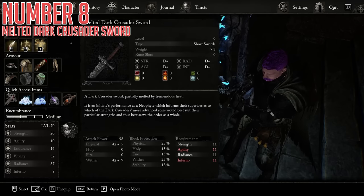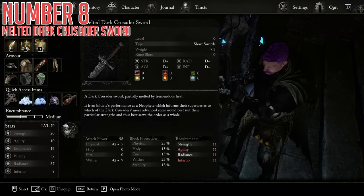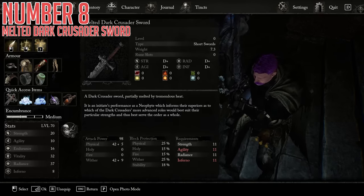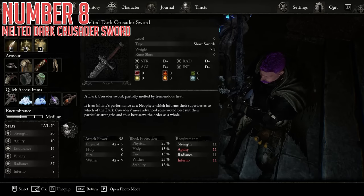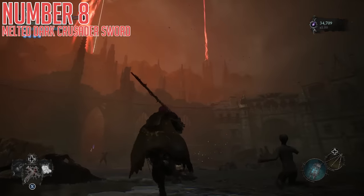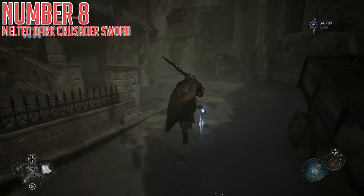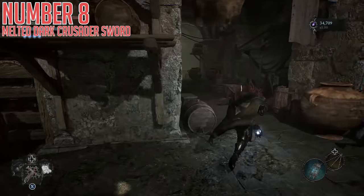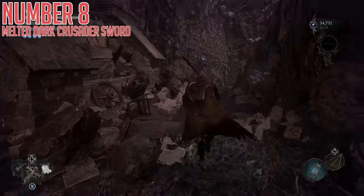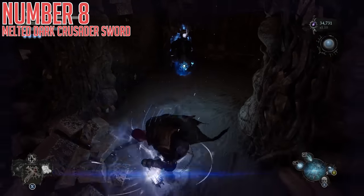Eighth, we have the Melted Dark Crusader Sword. This is a bit of a crazier weapon in that it has D-plus scaling with every main damage scaling stat in the game — Strength, Agility, Radiance, Inferno, all four of them — and its actual damage is split between physical and wither. The mixed scaling means it technically has an extremely high damage cap, but it will take a lot of effort to actually get it to be that strong. Regardless, it looks really cool and I'm sure that's enough for some people. To get this one, it's in the upper Calrath level past the Cistern. As you progress, you will find a big open circle that looks like a boss room but isn't, and not long afterwards you'll open a gate. Once through, head through the smaller building with tight winding corridors, go past the Iron Wayfarer inside, take a right, enter the Umbral Realm to cross the gap and get through the wall. Continue into the next area to find a fleshy loot box tucked under an archway, and inside will be the weapon.